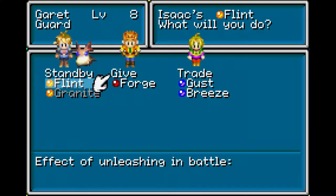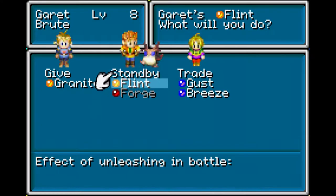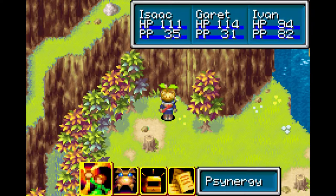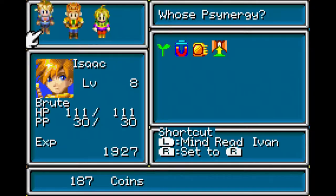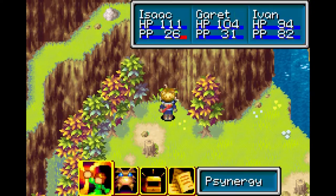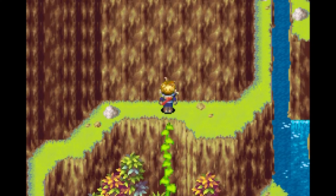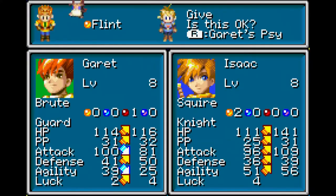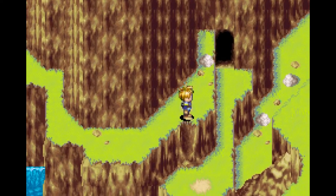This actually took me a while to figure out the first time I played. When we give Garrett an Earthogen, he will gain Growth and Blast. Growth is actually a synergy to use outside the field. The same thing would happen if we gave Isaac Forge instead. That's now his Growth - he grows a little vine. I guess that's the game pushing you to explore, training djinn around. That is one of the very few moves - actually I think the only move - you can really gain outside of battle.